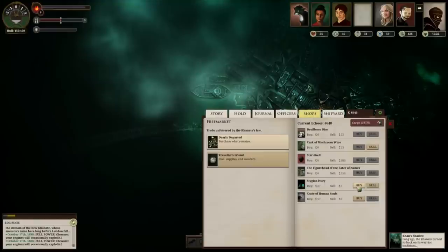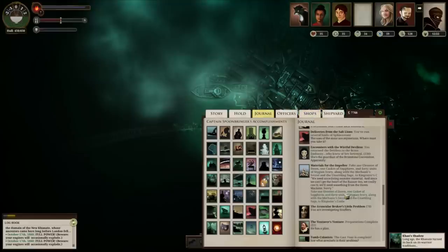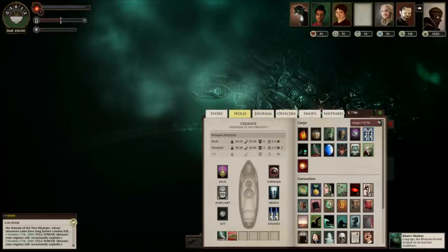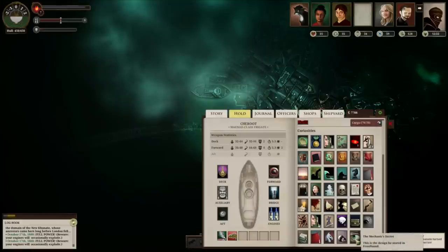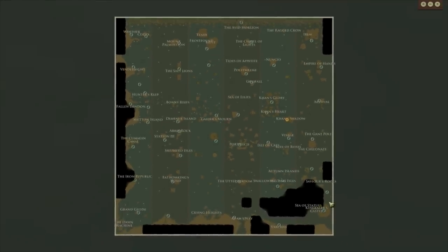Then off to Khan's Shadow. Buy up your 40 Stygian Ivory. Bear in mind that if you're running a ship with a small cargo hold — basically the smallest you can have and still do this quest — you'll be pushed for space on fuel. I only had 7 fuel at this point. But you'll have: one Element of Dawn, one Casket of Sapphires, 40 units of Stygian Ivory, the Mechanic's Secret, and the Unsettling Sage, and then we're off to King Eater's Castle.